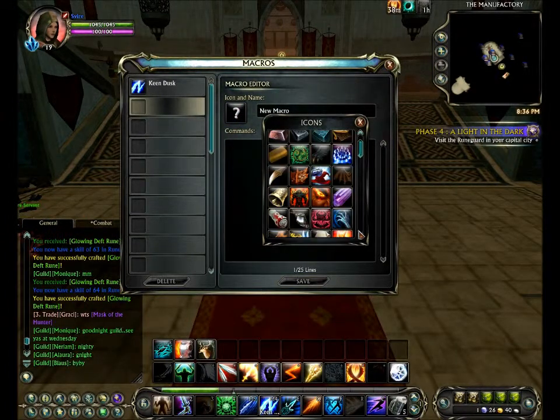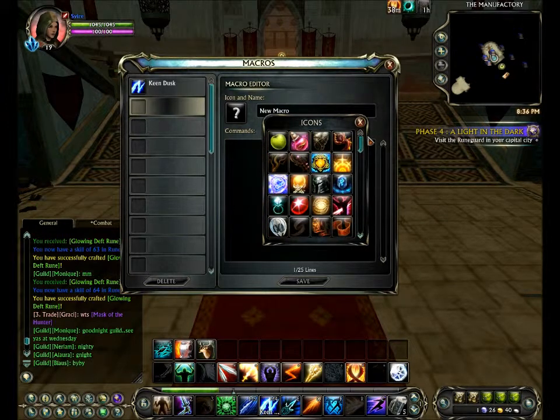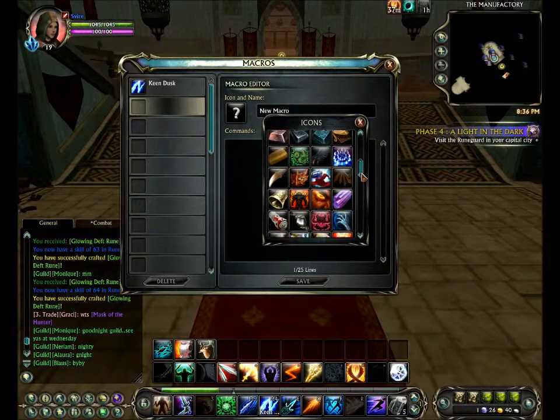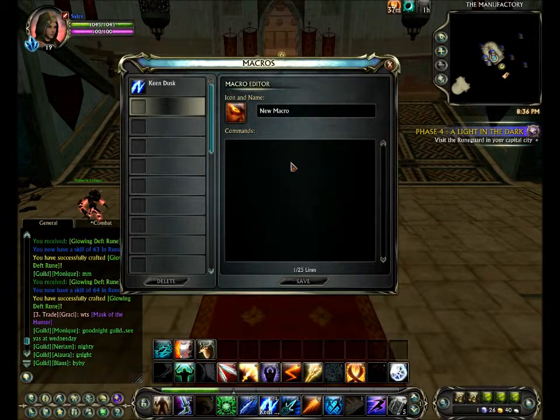Choose your icon — it doesn't have to be any specific icon. You can make it look nice if you want to. And then you name it whatever you want. I'll name this one Keen Strike.